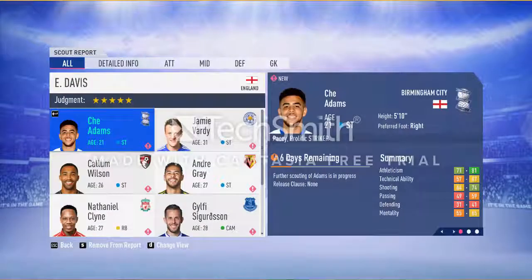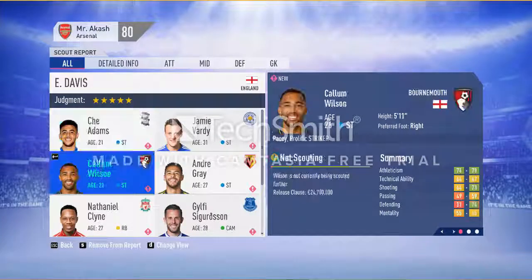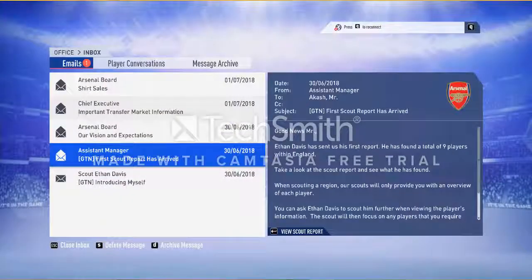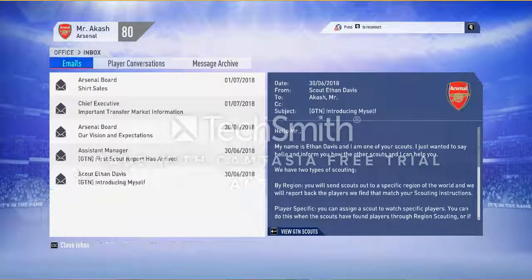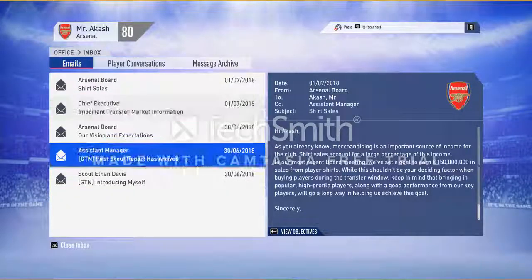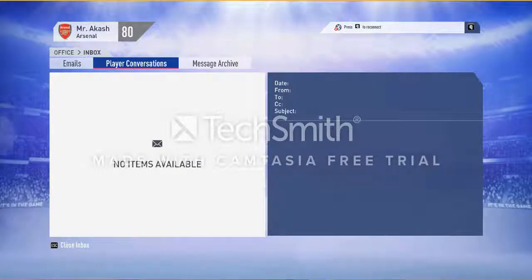The scout report shows Davis has found nine players and we won't go with any of them right now. In the player communication section, some players from your team will come here demanding to play in the next matches, or requesting rest, or objecting to not getting enough chances, or thanking you for the opportunities given.